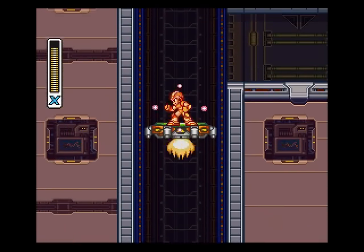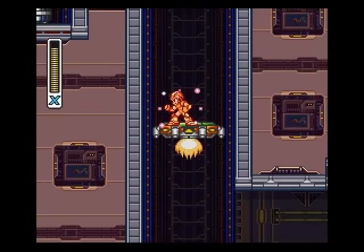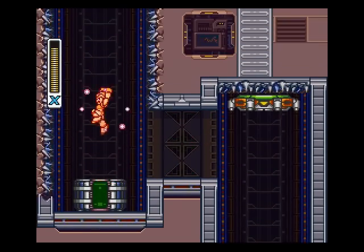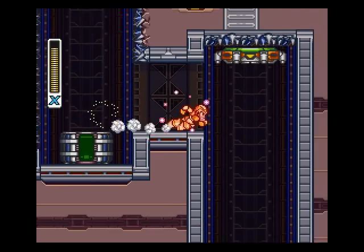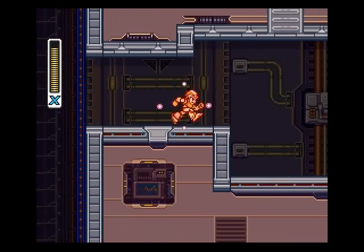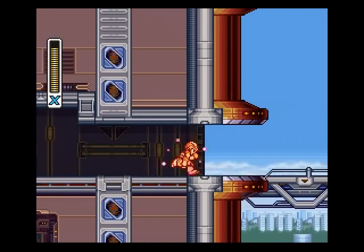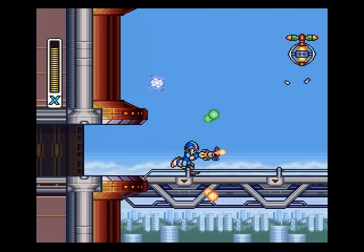Now, up here is the chest piece. But we need the gravity well to do that, so we can't do it yet. Though I probably could have gotten the gravity well, because I think its weakness is Neon Tiger.